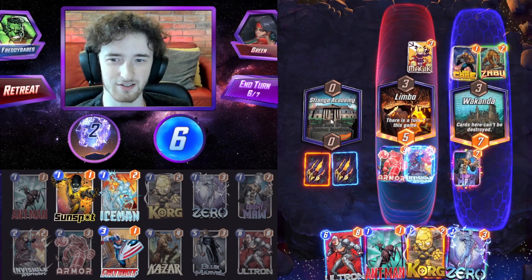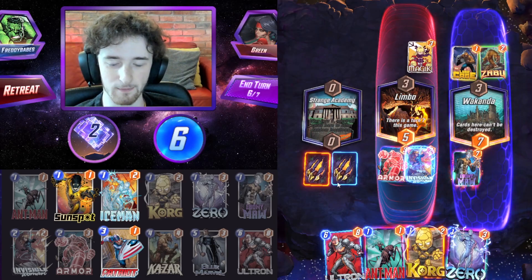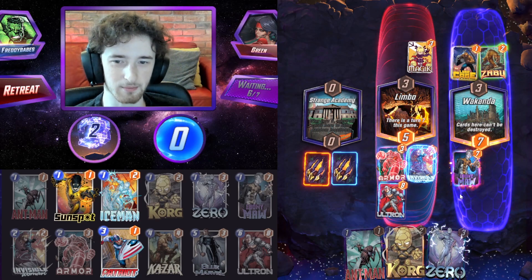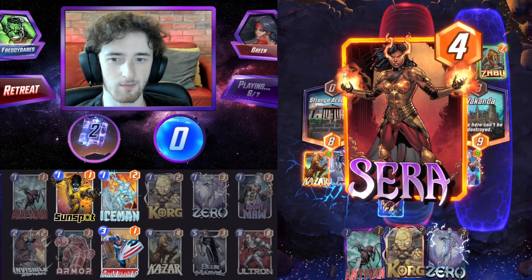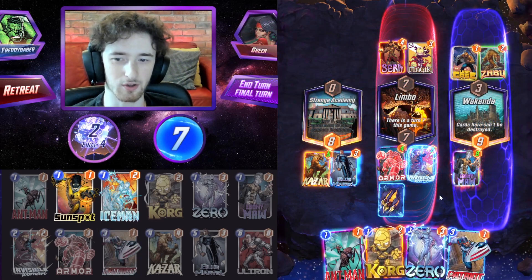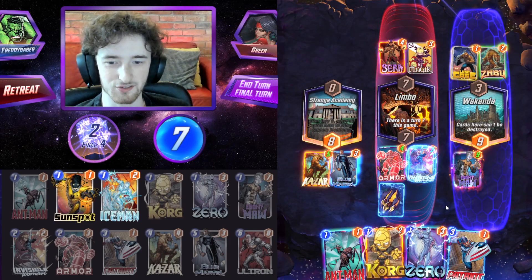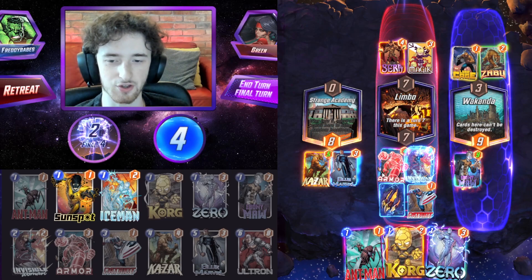Oh, that's a very interesting mechanic — Strange Academy didn't move these cards. I didn't know it worked like that, that is quite wacky. Let's go ahead and play Ultron into Invisible Woman — the Invisible Woman might save us from this wombo combo they've got coming. The only downside is I haven't been able to get any of my cards into Wakanda.